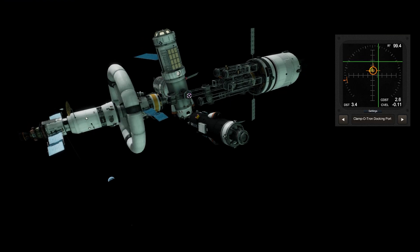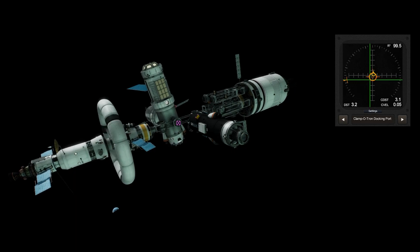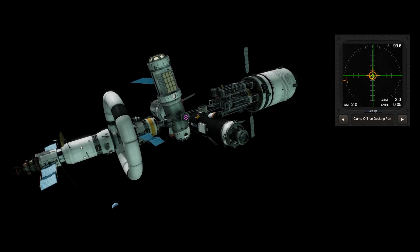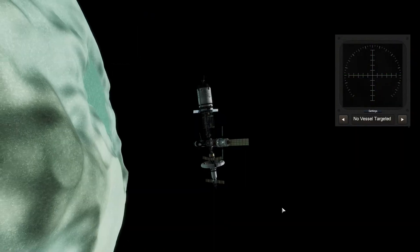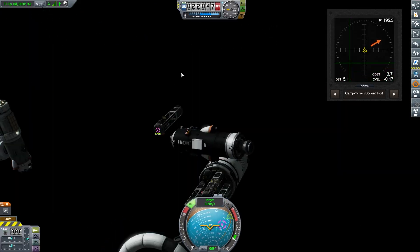One of the other pieces of hardware here is a tug — a liquid fuel and monopropellant tug. It just has the ability to kind of slug around and move objects, so it's going to do most of the work for extracting these components and ensuring that we have a fully assembled shipyard.